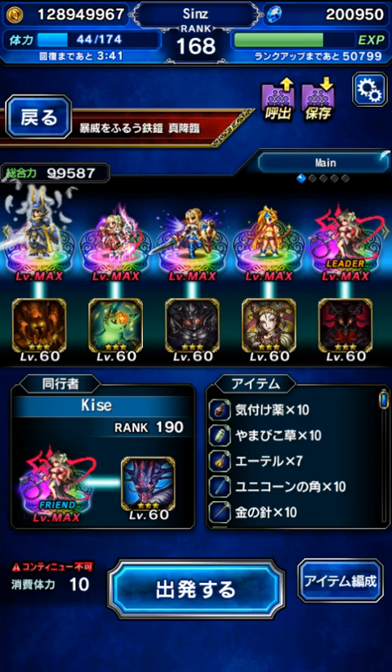Hey there, guys. We got the Scorn of Igon trial on Global, which means the next Scorn trial to be released is the Iron Giant. I haven't done the Iron Giant trial in like eight months since it came out on the Japanese server, and I haven't done it since. I kind of forgot it mostly, so I'm going to be going back and refreshing my memory on the trial and maybe previewing it for the rest of you.